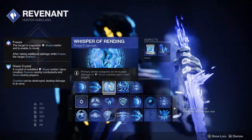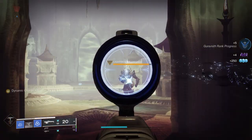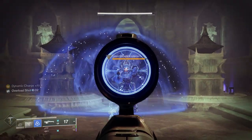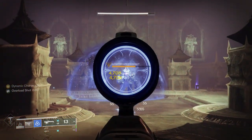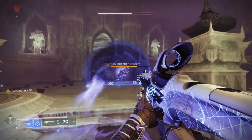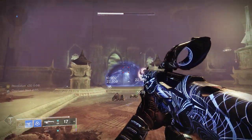A fragment that's really good to run with this is Whisper of Rending. Primary ammo weapons do increased damage to stasis crystals and frozen targets, and because Symmetry takes primary ammo it works perfectly. It's a 42% damage increase — you can see 3304 damage, then after slowing the target it goes all the way up to 4708. That's a really nifty little fragment to run.